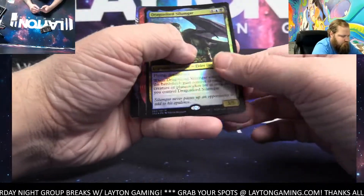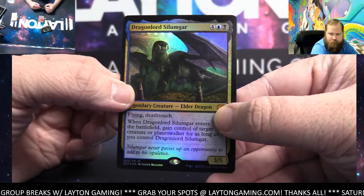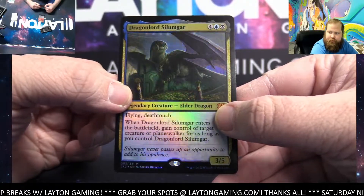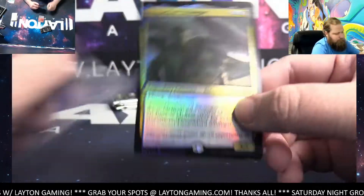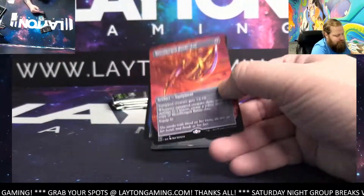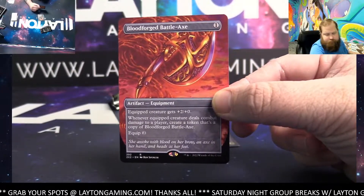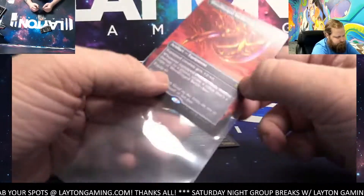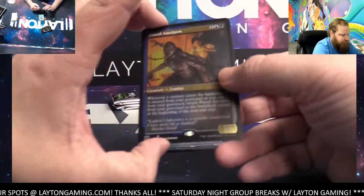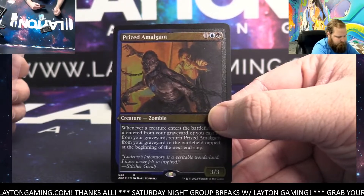Nice — Dragonlord Silumgar! Mythic foil, mythic foil — nice! Bloodforged Battle-Axe, borderless non-foil.